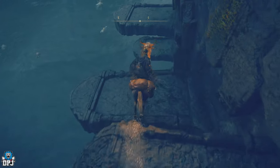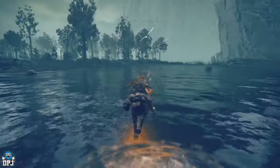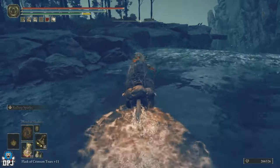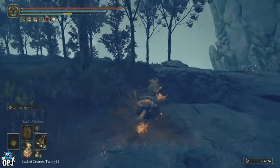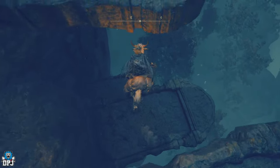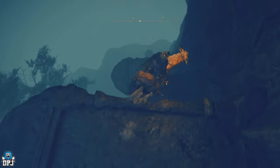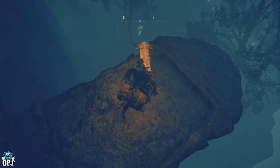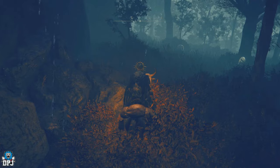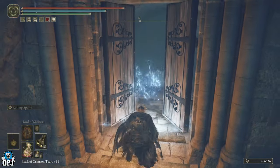The double jump makes you go higher, which means when going down you'll take more fall damage, which you don't want. Walk very slowly to the bottom. Then we want to head east — follow the wall around and you'll see the catacombs right there. Simple as that.